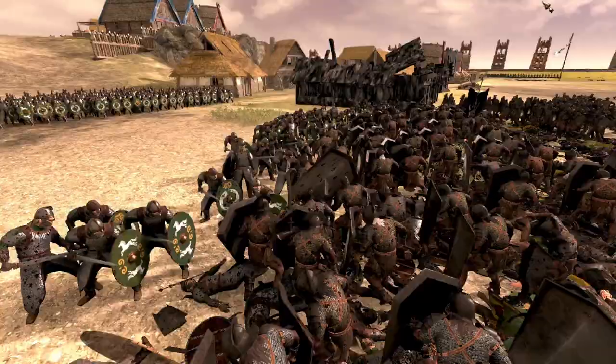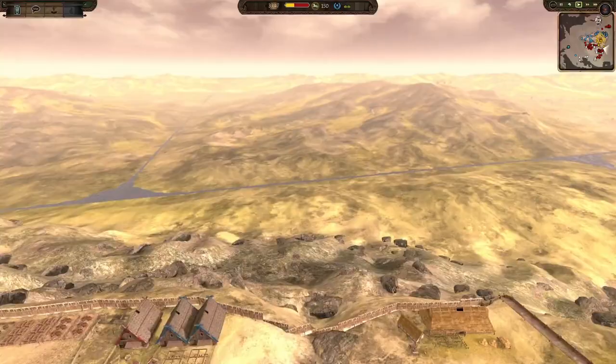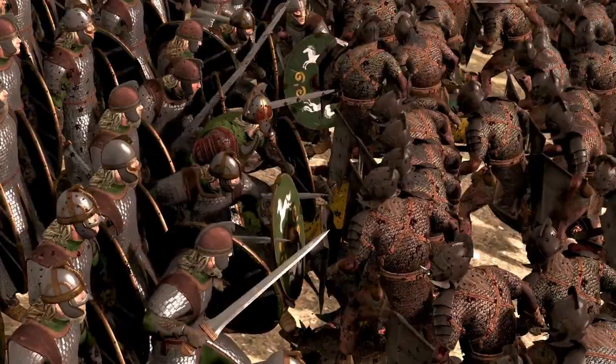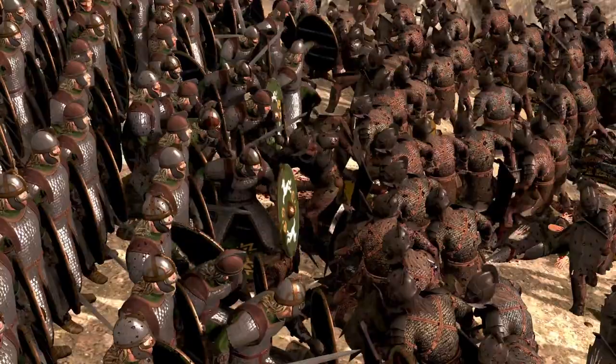Isengard here - it looks like he's steadily grinding away. What are the numbers looking like? 4,400 against 1,300 - about a 2,000-man Uruk difference. Definitely could be turned around by Rohan. But the problem is it's not too bad a difference, and Rohan still has his best troops to come in and change the game.